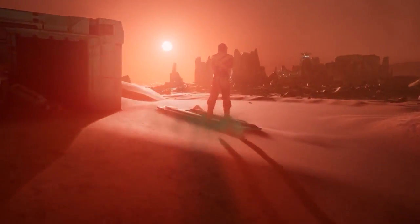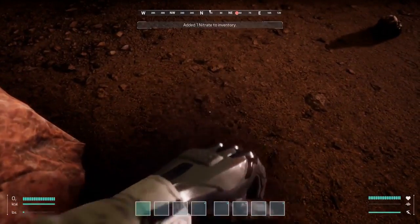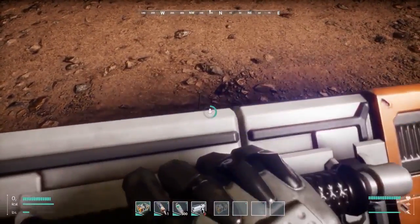Crafting and Devices. Entering the Martian landscape can be a daunting task. You'll soon realise that you have left with next to no items at your disposal. Lucky for us clones, with a little searching, we can start finding and gathering resources directly off the ground.